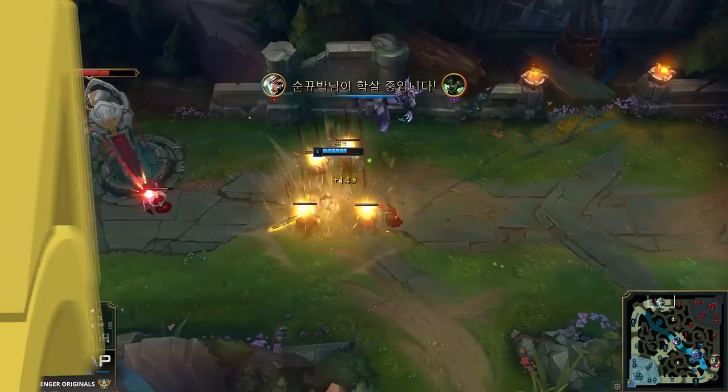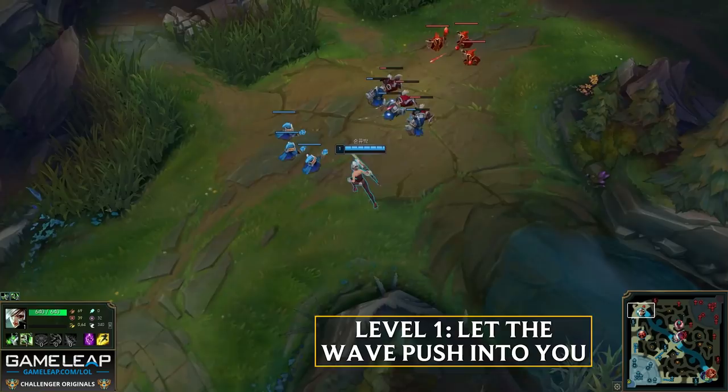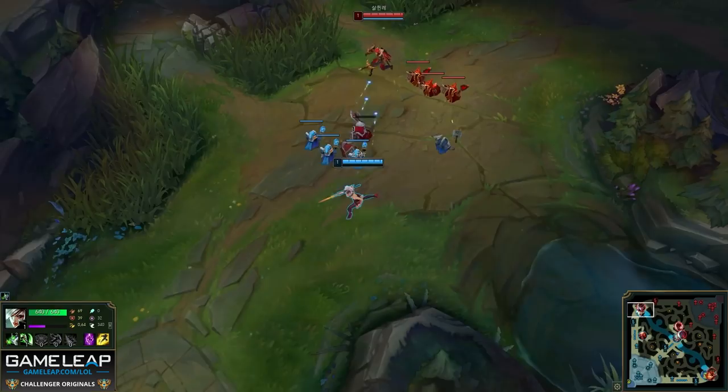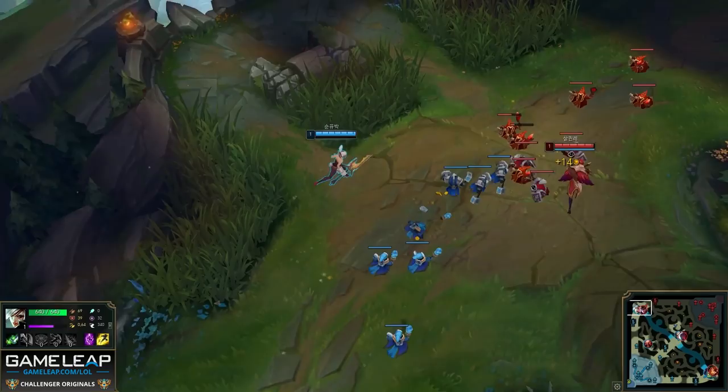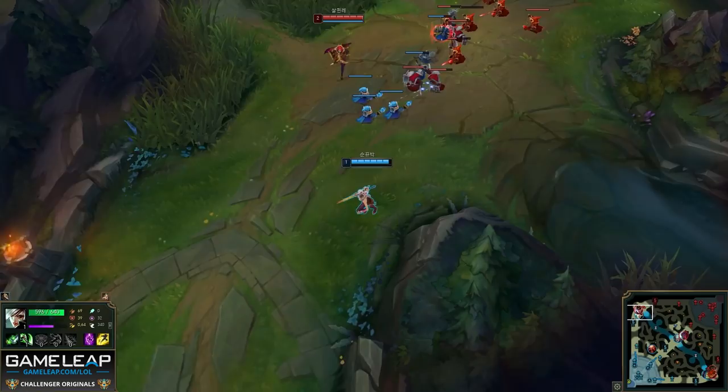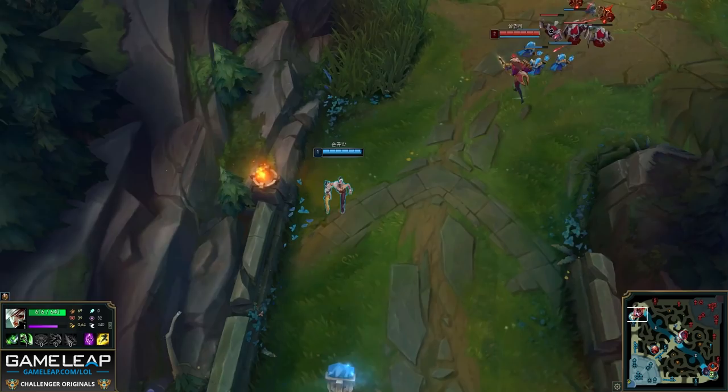The first game we're going to be watching is the Quinn matchup. At level 1, whenever you're into a ranged champion as a melee champion, letting the wave come into you is super important. As you can see, this Riven is only going to last hit minions with her Q or auto attacks when she can, and her other priority is to stay as healthy as possible. Riven will sometimes move towards the north wall or Q towards Quinn just to stay in XP range of dying minions.